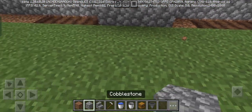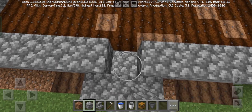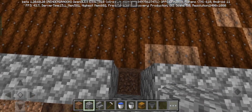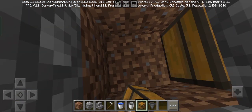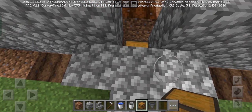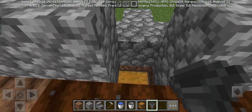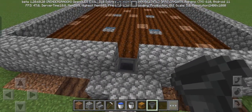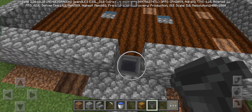Now it's time for us to make our storage system. Follow my steps. Place 2 chests like this and connect your hopper to your chest while crouching. You can check that your hopper is connected to your chest by putting some items in your hopper and it should go into your chest.